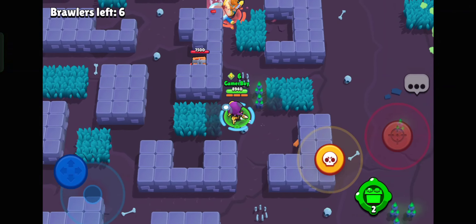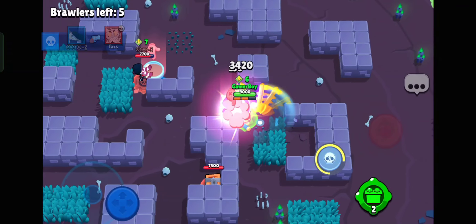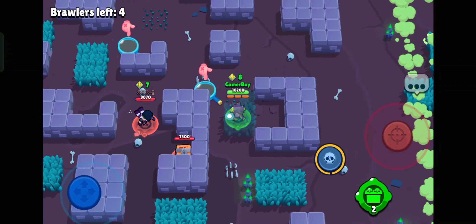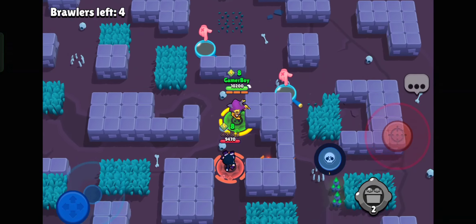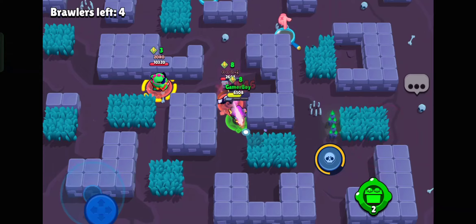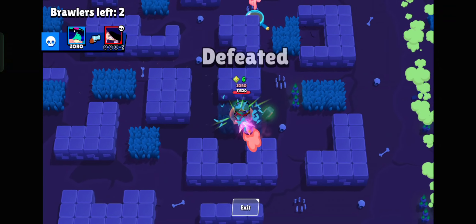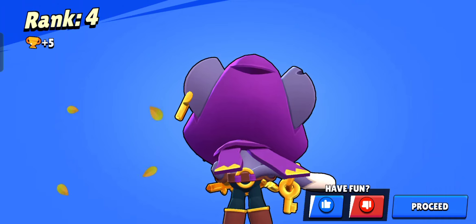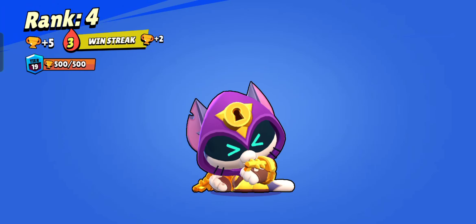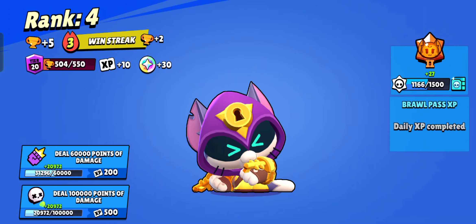Six power cubes. Attack on Bull — nice, four brawlers left. Edgar has seven power cubes, we have eight. Let's see who wins — use super on Edgar. Oh, just miss Edgar — oh my god, defeat! Exit, proceed. Losing animation. We got 30 plus trophies though, nice.